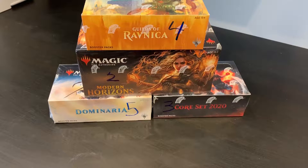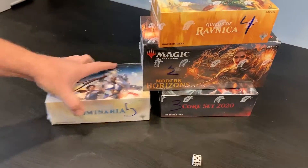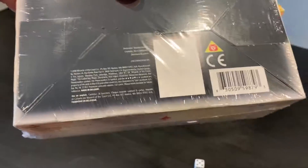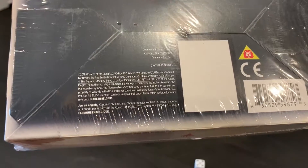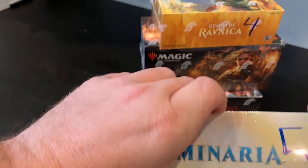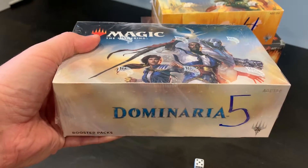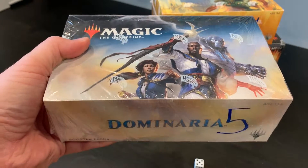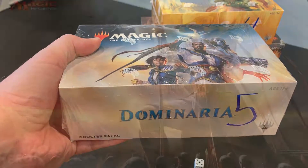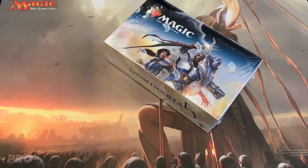I'm aching for a two or a five. Let's see what we pull — a five! Dominaria! Rock on. So Dominaria came out in 2018, spring of last year. Looking forward to seeing the infamous scripture cards, gilded lotus, and a whole bunch of other great cards. Let's crack this baby open.